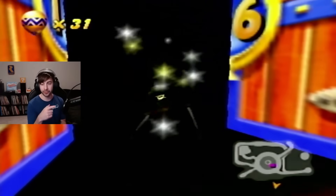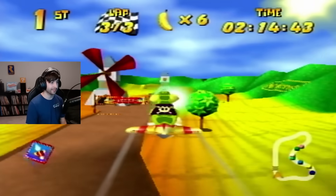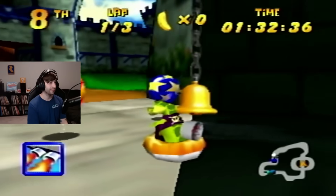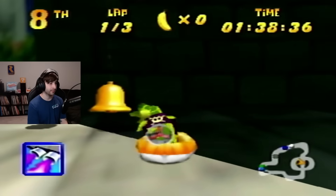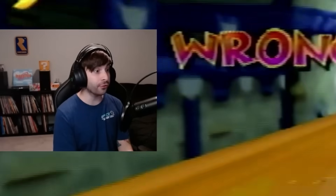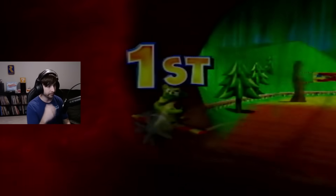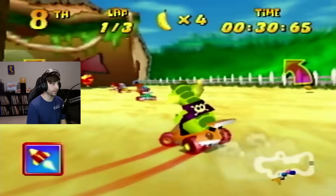Now it was time to move on to the fourth world, Dragon Forest. Dragon Forest courses are already fairly difficult even without attempting to beat them with the worst character. Alas, I could not be stopped, and I got first in Windmill Plains, Greenwood Village, Boulder Canyon, and Haunted Woods. I got the key too. Up next, the Silver Coin Challenge — and this is a test of patience, because each course has something truly annoying to offer.